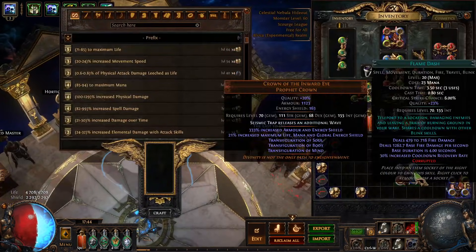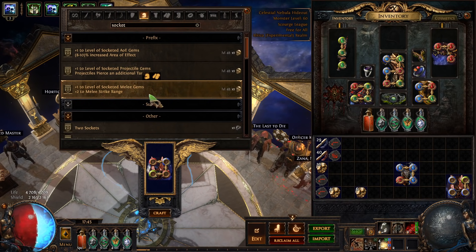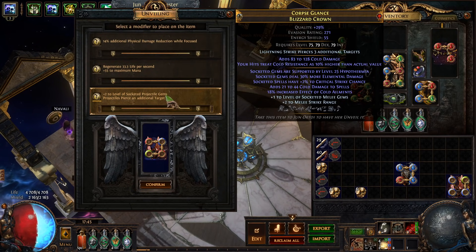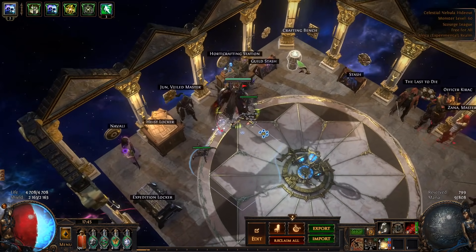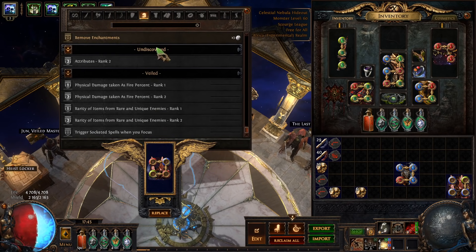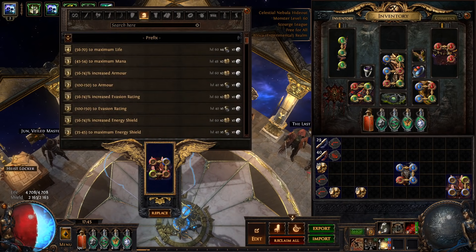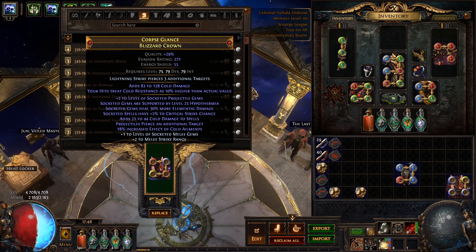Now we need to block something before unveiling — it's on my head and I think it's possible to unveil. Looking for AoE gems or projectile gems — maybe not the best, but this is a pretty juicy little helmet. We could craft on AoE gems, life, or whatever — there's a lot of options depending on the exact build. This was inspired by Tycus; I'm not playing this build myself, so maybe AoE gems is actually ideal. Here's the final product.